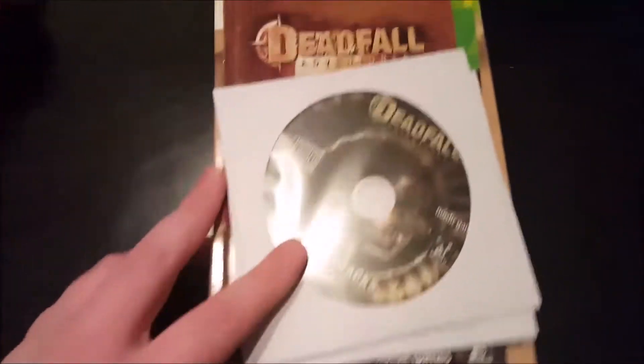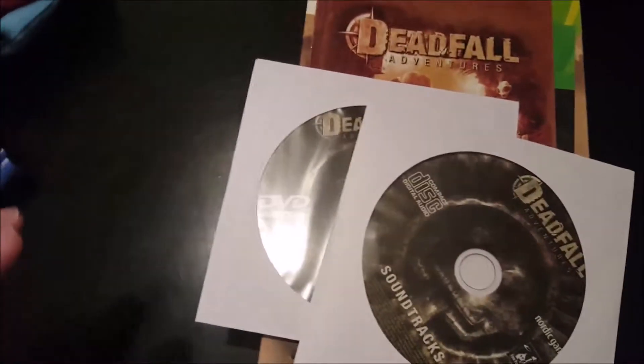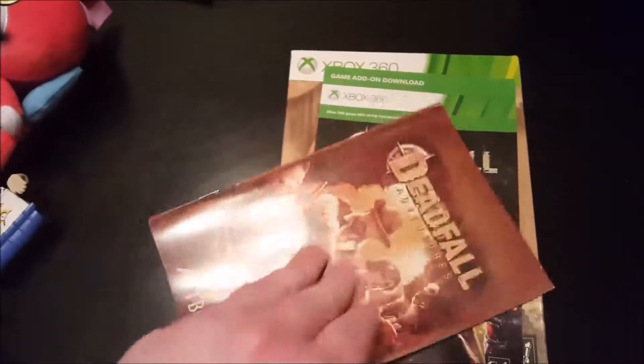I found this for free too — it's Deadfall Adventures Collector Edition. The only downside is it didn't come with the game. It's got the soundtrack on DVD, a little art book, a download code for some stuff, and an empty box. That's alright — I can buy the game digitally now.